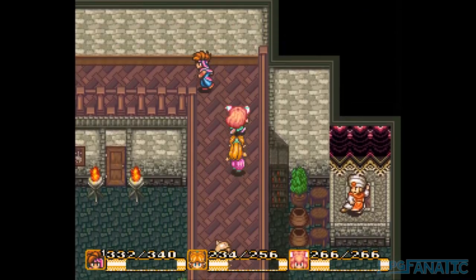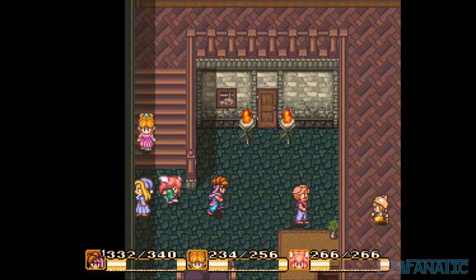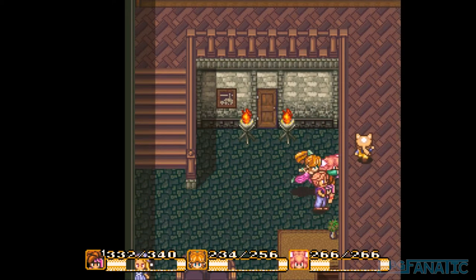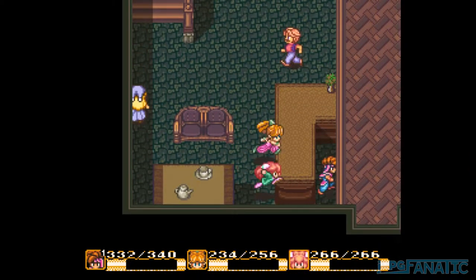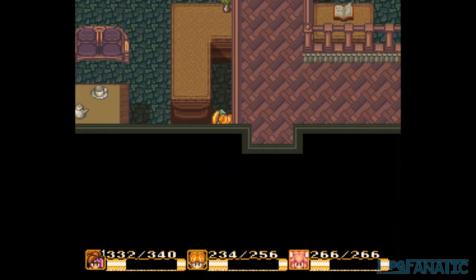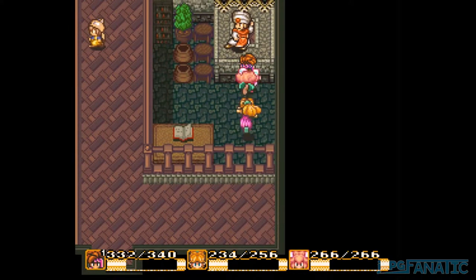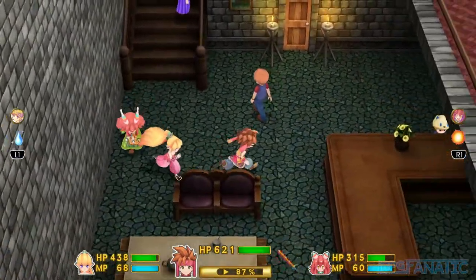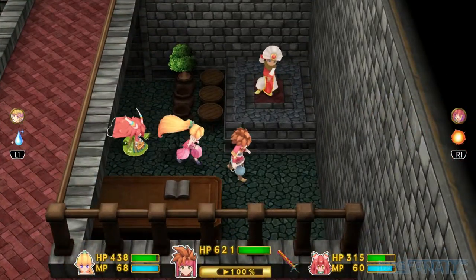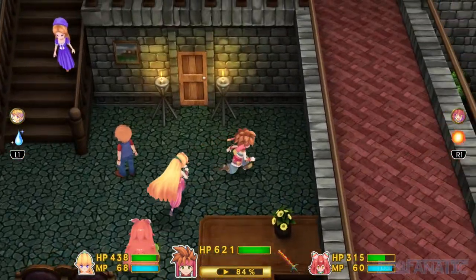However, there is one useful hidden passage which is found in Tasnika. When exploring the castle on the SNES, you can see there is a merchant that seems unreachable since you can't walk beneath the walkway or around the desk. If you hug the southern wall in this room, there will be an opening in the wall you can walk through which lets you reach the merchant. This was not needed on the PS4 because you could just walk beneath the walkway or around the desk, and that hidden passageway is no longer there.